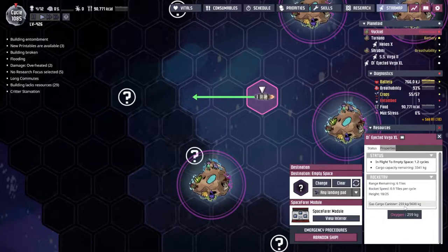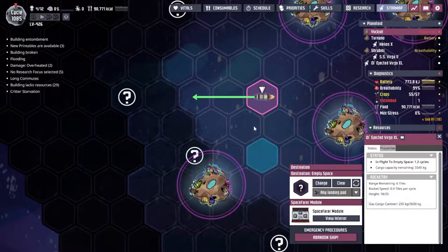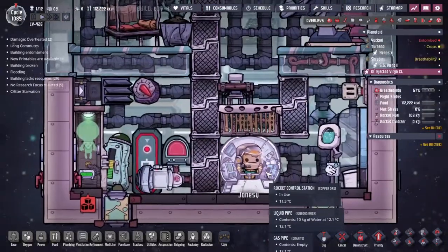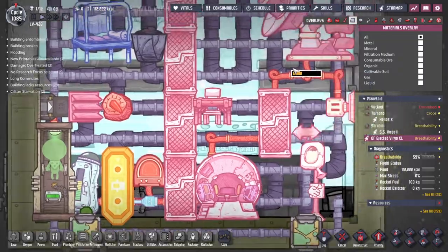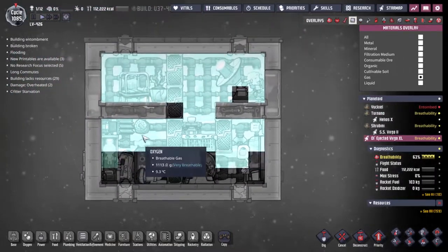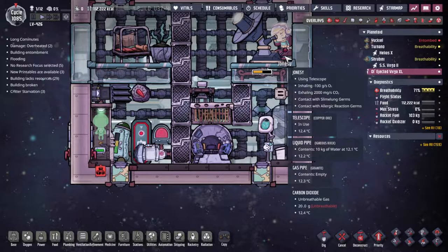We've gone through about 50 to maybe 100 kilos of oxygen - it's one to keep an eye on. Don't want old Jonesy here suffering from suffocation again. He's disappeared - he's gone out, he lives behind the layer, okay. Some polluted oxygen - where did it come from? We can't handle that here. I'm sure Jonesy will breathe it in and it will go.